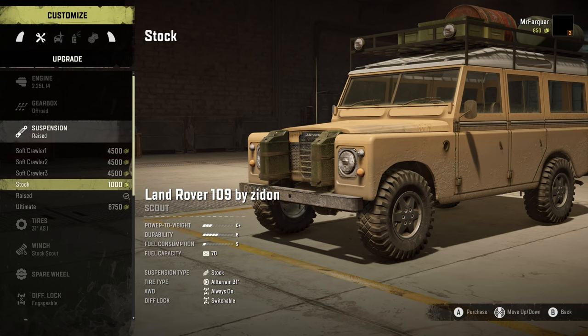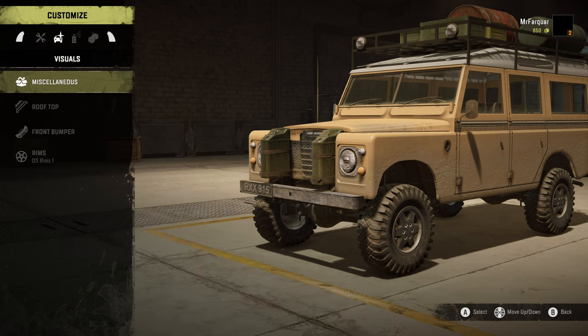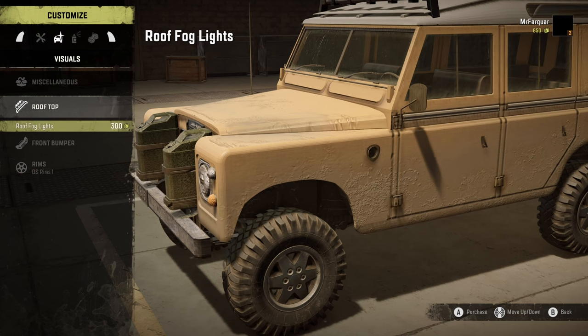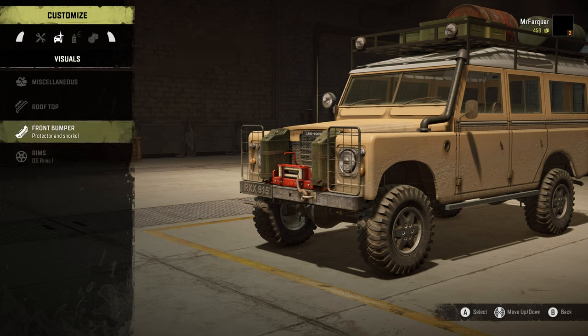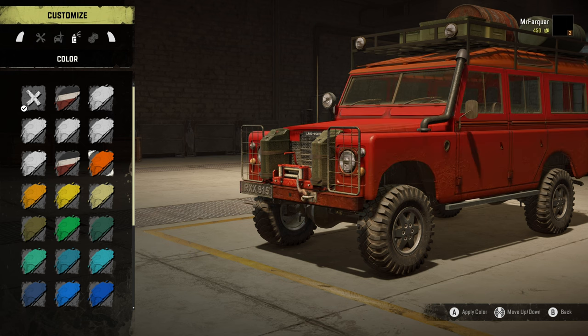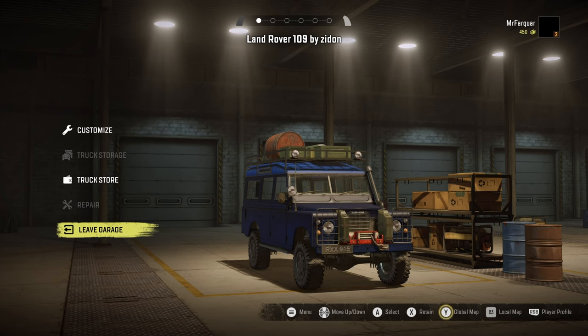We'll sell the stock suspension - that leaves us at 850, so we've not got a lot of money going out. We might put the protection and the snorkel on. We're not worried about rims. For the color scheme we're going to go with midnight blue. That's us - let's get out, let's get going.